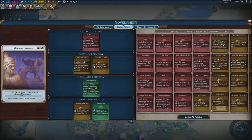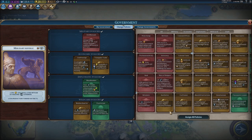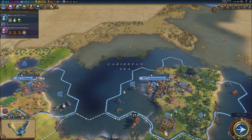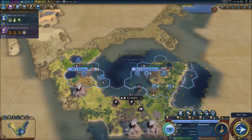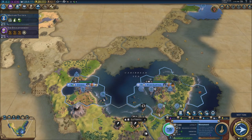We have a new policy available — plus 25% gold and plus 10% production in cities not on the original capital's continent. That would actually be really great, but I'm not sure we need it. The plus 2 housing feels a lot more important overall. I'm going to skip one more turn and then we'll call it quits for today.